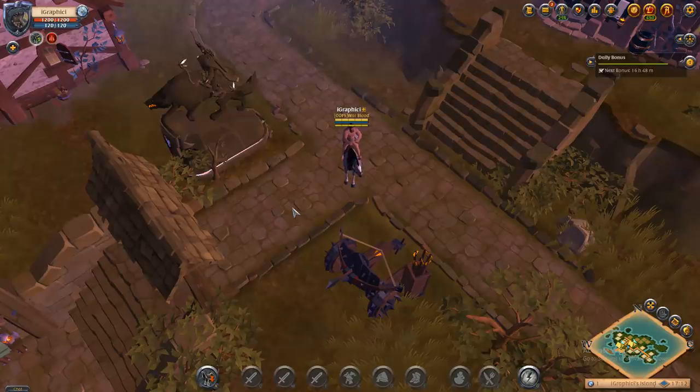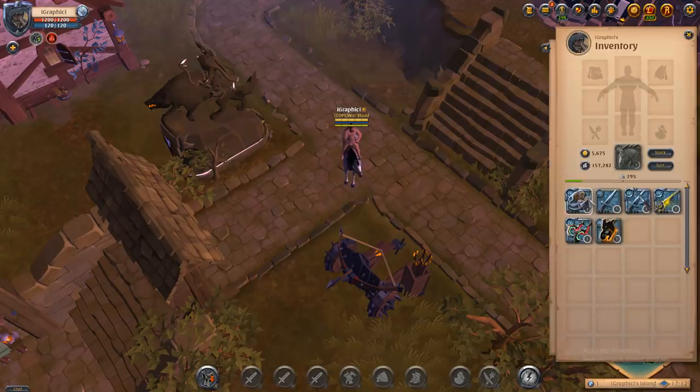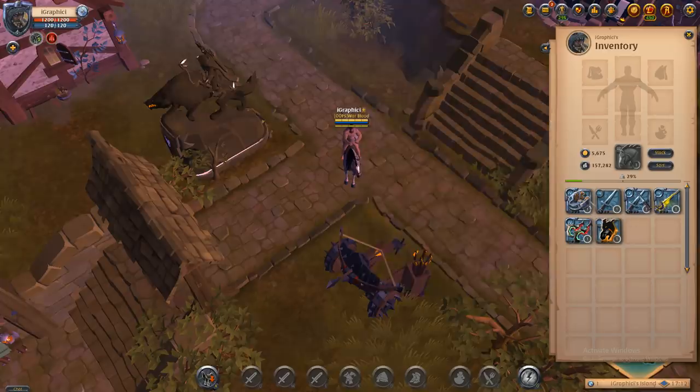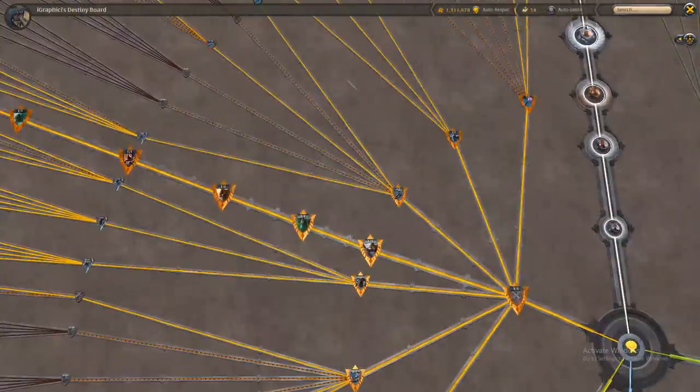Hey everyone, it's your boy Graphic back with another video. Today we're going to be looking at the daggers. First we have the adept class: the adept dagger, adept dagger pair, adept blood letter, adept death givers, and adept black hands. These are all daggers that can be used and leveled up in your destiny board.